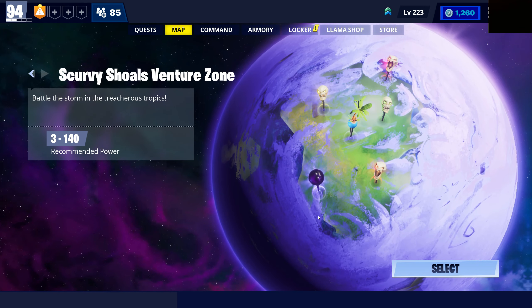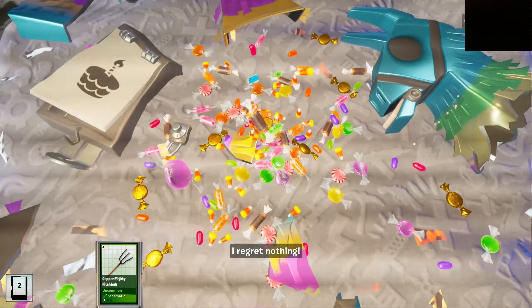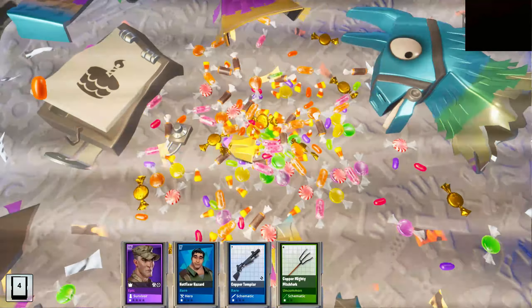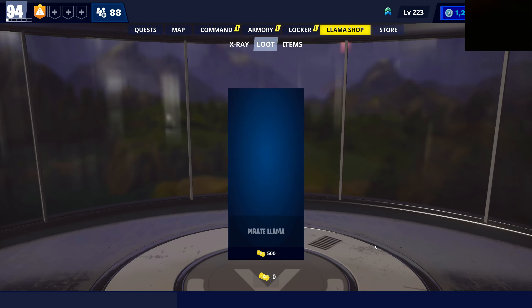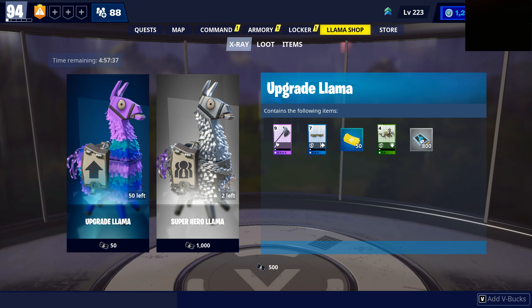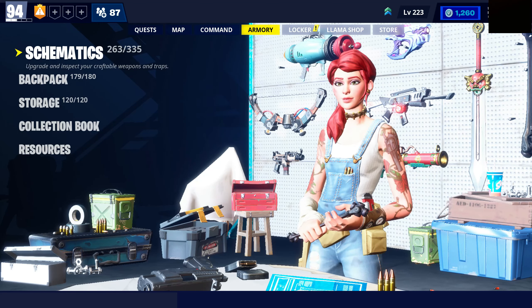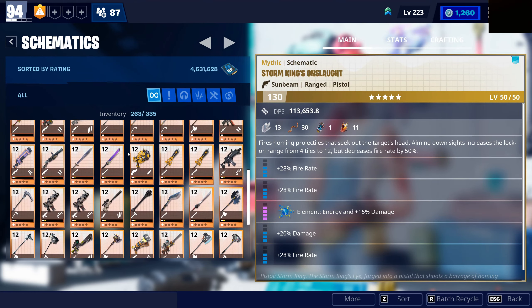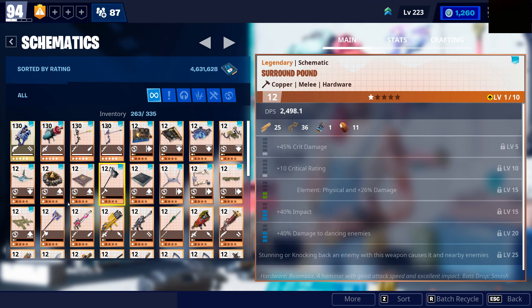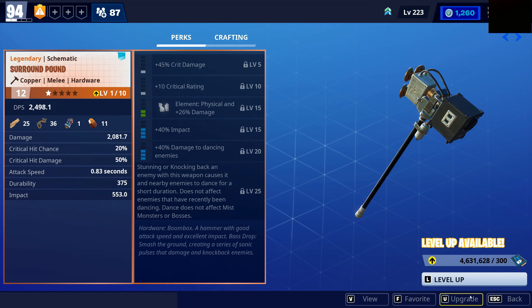I'll just edit in the clip right now. Basically, this is just a grind throughout Twine. From my Birthday Llama, as you just saw there, I got this beautiful Surround Pound. This is basically one of the best things for really anything, mostly MSK though.